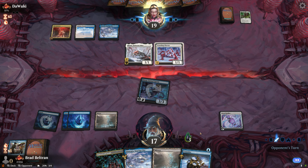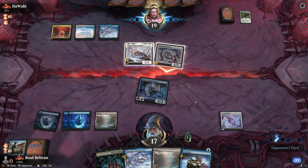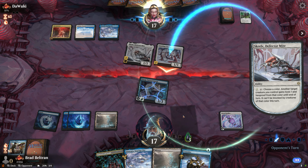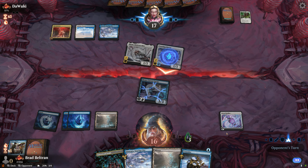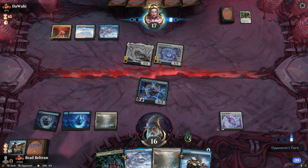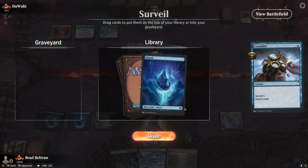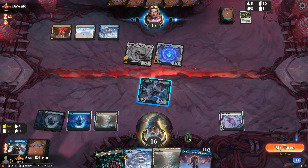Sleep-Cursed Fairy is a good potential option here. We lead with Sleight of Hand but find more land — two more. Nine lands, half our deck's lands in the top 15 cards of a 20-land deck. We pass it over, threatening to untap with our Sleep-Cursed Fairy, which could prompt their Scroll of Activation, so we save mana for Consider instead. Opponent gets in for five poison.